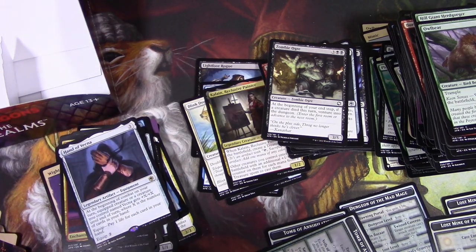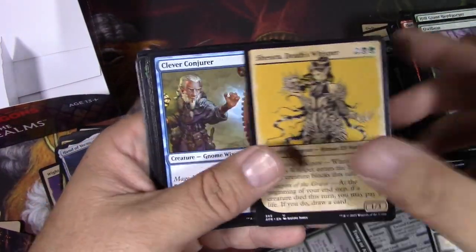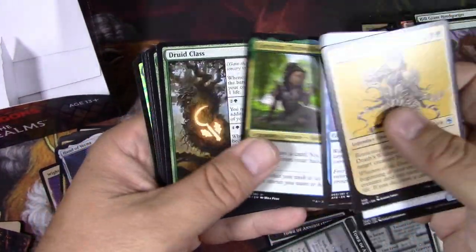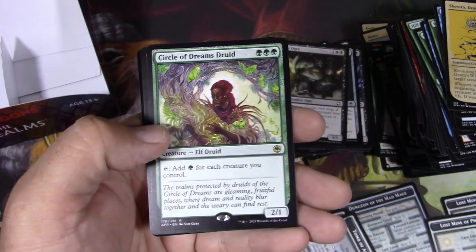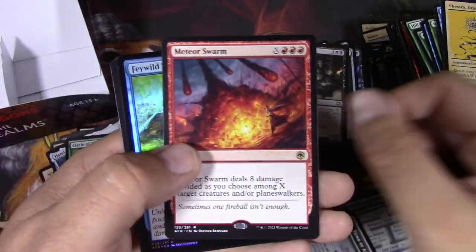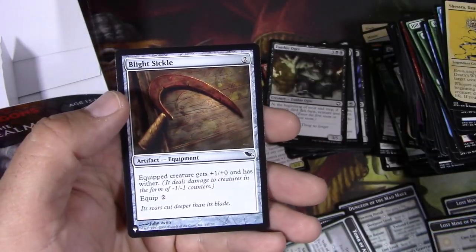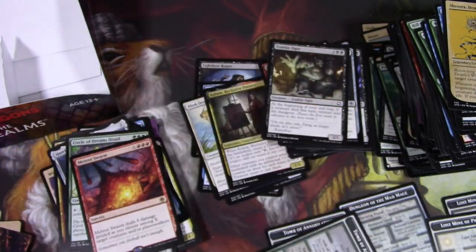One pack left and we'll scan. Purple Worm — that's great. Shesra. Circle of Dreams Druid — I think this is a pretty good card. And a Meteor Swarm. And a Blight Sickle for the last list card. I was really looking for this one.